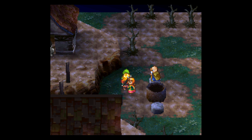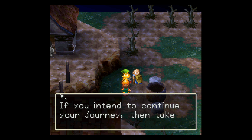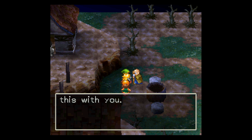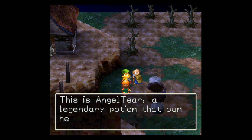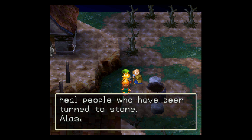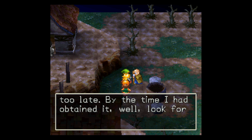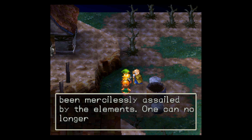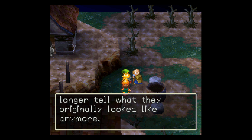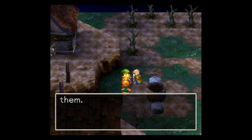Oh, that reminds me. Wait here just a moment. If you intend to continue your journey, then take this with you. Ald got a small shiny bottle. This is Angel Tear, a legendary potion that can heal people who have been turned to stone. Alas, I acquired this potion too late. By the time I had obtained it, well, look for yourself. The people in this town have been mercilessly assailed by the elements — one can no longer tell what they originally looked like. With their bodies in this condition, the Angel Tear will have no effect on them.